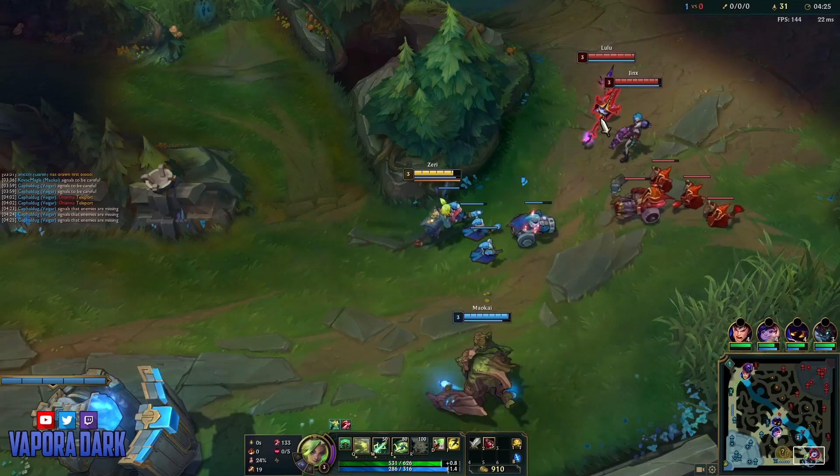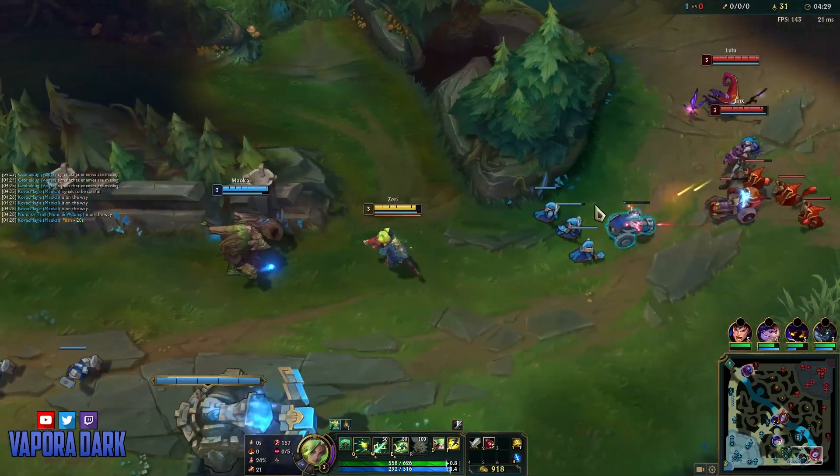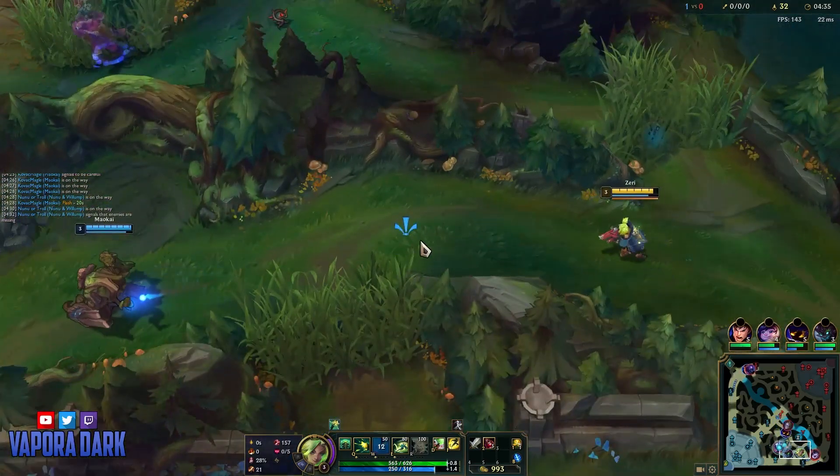But the later the levels get, especially when you have an engage support like Maokai, the more you just want to hold onto that and have it ready for a fight. It seems like there's some sort of fight going on here, so I'm just gonna try and last hit the cannon here with W and move over for this.